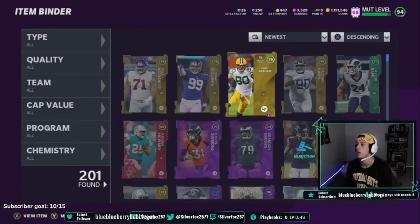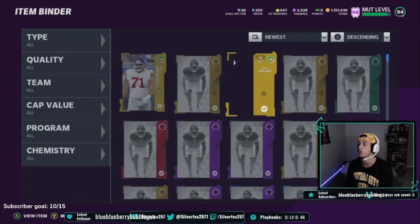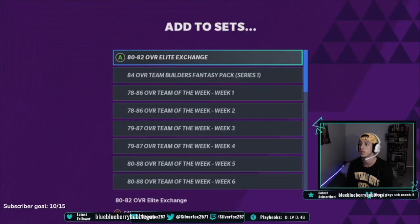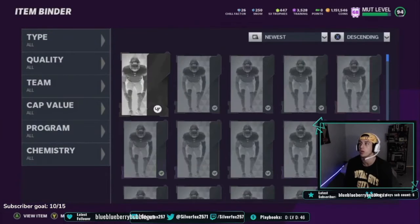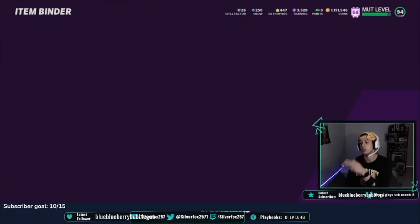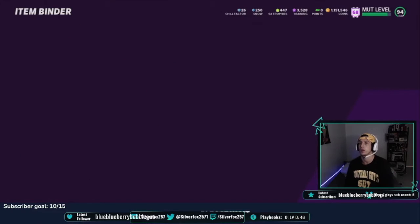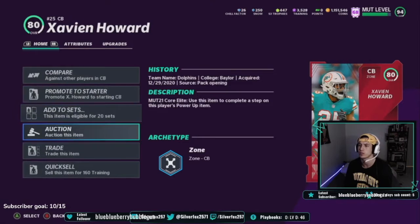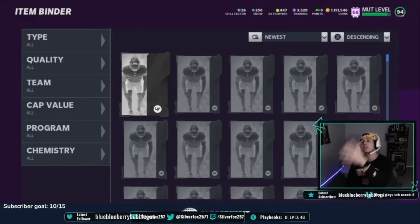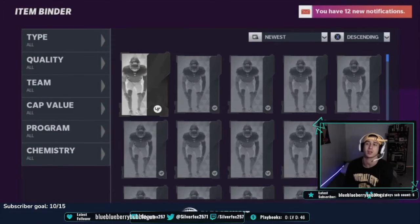I'm going to pull an all-fantasy pack in the video so I can show you — those packs get glitchy. Just sell everything; you don't want to keep anything. These ones you can add to the 80 to 82 overall exchange, and you'll make a little bit more coins doing it that way too, because you can pull some high overall 80s and 82s that'll sell for a decent amount. But that's what you want to do — pull the get a gold player packs and get a player packs, then sell everything.